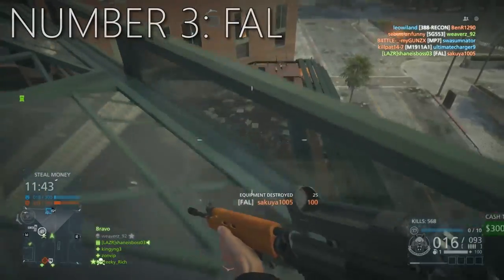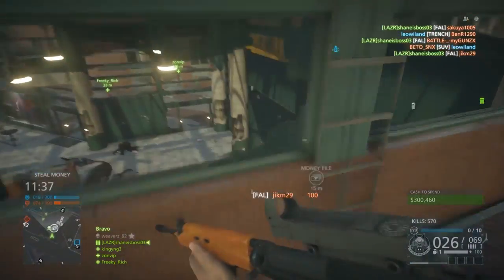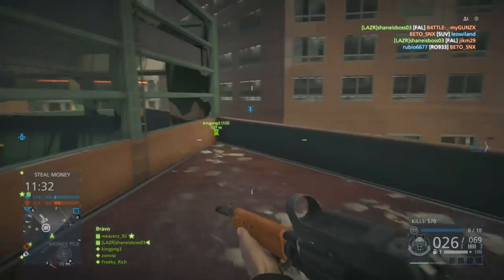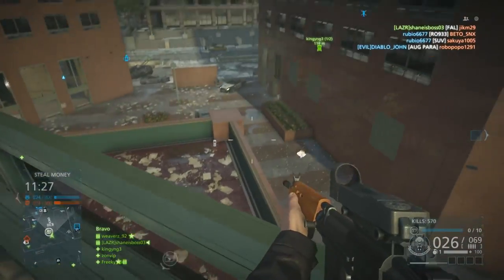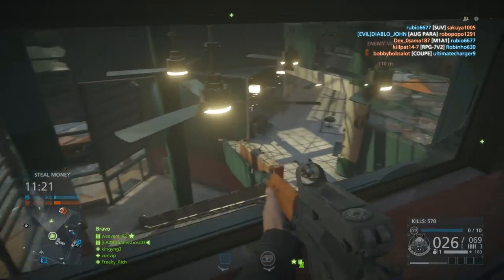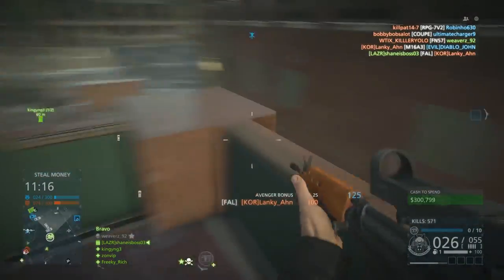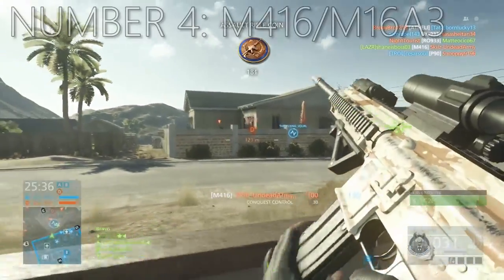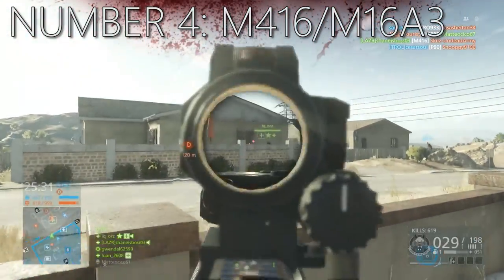The next weapon is the FAL, considered by many the best gun in the game and for sure in the top three for me. This will probably be number two above the F2000 for me personally because this weapon just absolutely bulldozes people and melts them. I'm not running stock on it right now, which I realized afterwards — that would have reduced the recoil significantly. Sometimes I run the extended mags just because I can tap fire and get the extra rounds in there. The FAL is a three-to-five shot kill with a 700 rounds per minute fire rate, and again the downside is the high recoil.